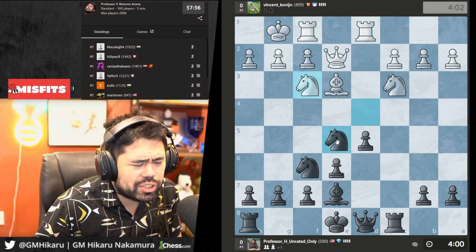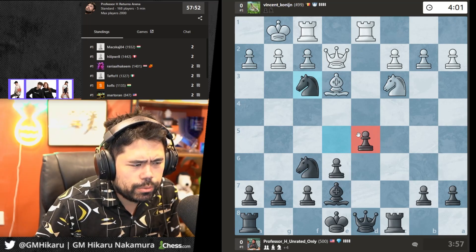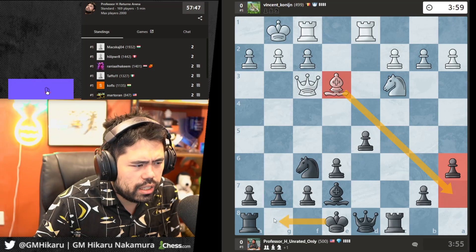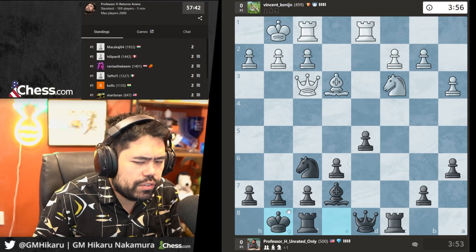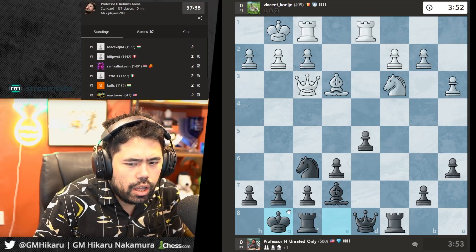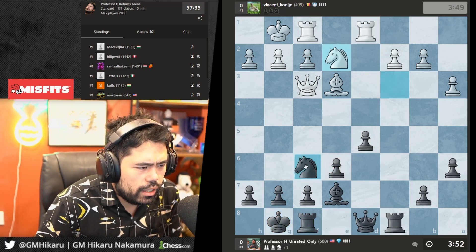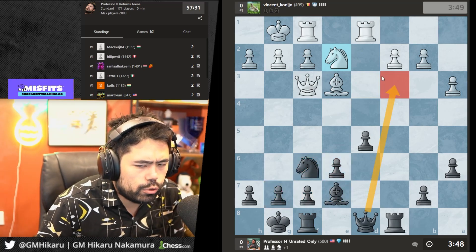My opponent goes Nf3, which is slightly wrong because he's already down one pawn in the center. I'll go a6 — just not hang this pawn — and castle my king out of the center next move. At like 1500-1600 the French is completely fine; I just think it's tough for a complete beginner. Openings that have straightforward strategies are good.